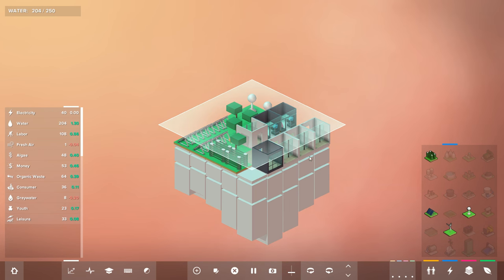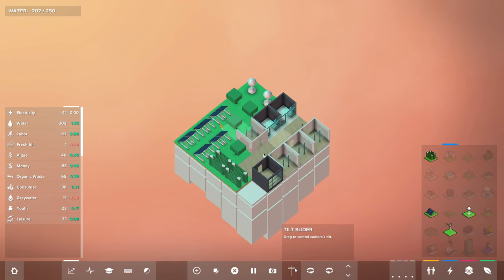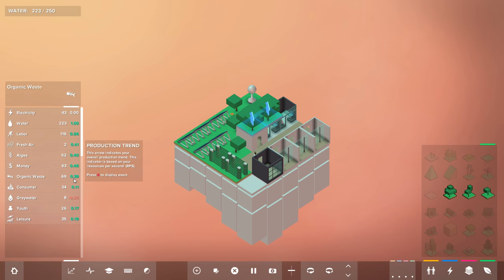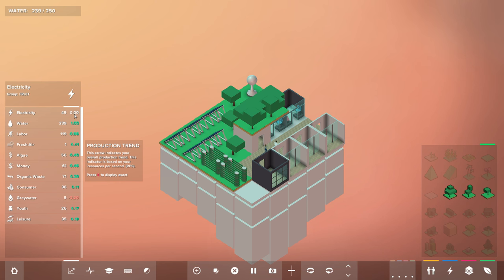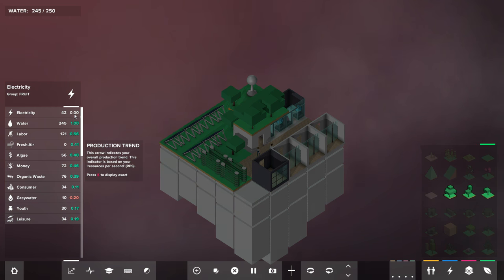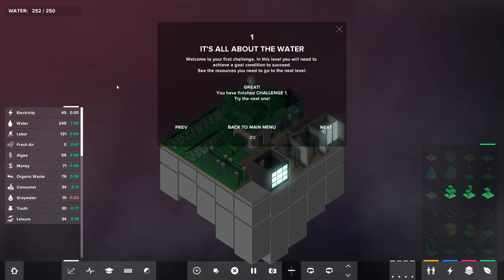One little source of frustration for me is there doesn't appear to be a way to speed up the game. You can slice up — this is very important for building vertical cities — and you can also tilt and slide. But there's no way to actually speed up the game. Here I know we're basically at a certain level of equilibrium, and I kind of feel like I should be able to just hit next and have it run at 10x speed. The game does run if you keep it alt-tabbed, so you can finish it off that way.